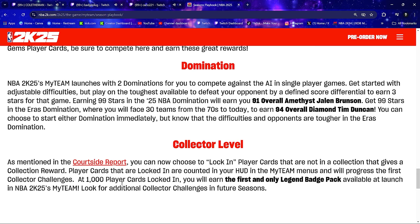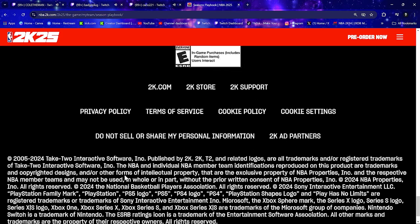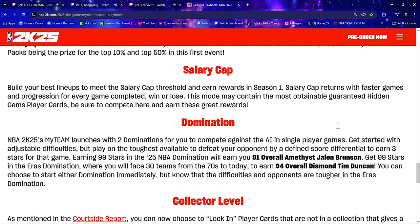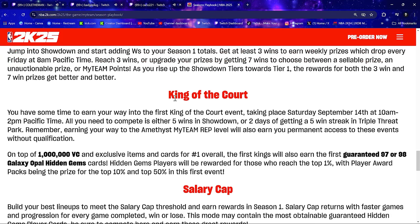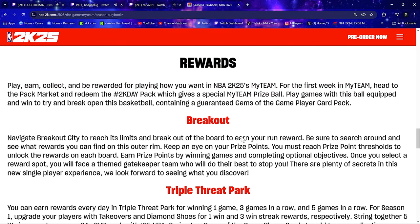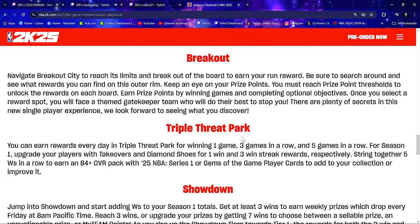We might be racing to get a thousand cards — that's an incentive to get the rich guys to spend more, but that's what it is. A lot of us are going to be racing to get that Legend Badge Pack. A lot of us will also be racing through Domination for Jalen Brunson and Tim Duncan. Salary Cap sounds worthwhile. We'll have more on King of the Court as things develop — Triple Threat Park and Showdown are the ways to qualify. Breakout is offline, so it won't get you into King of the Court.